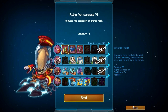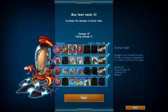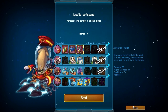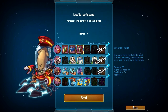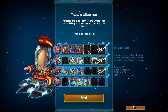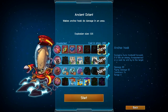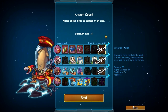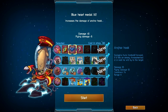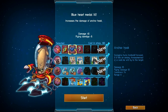We have the Flying Fish Compass upgrade here, which reduces the cooldown by two seconds, making it only a five second cooldown, which is really nice. The Blue Heart Metal increases the damage you do on impact, or the damage you do if you're firing it through creeps, which is also useful. The Mobile Periscope increases the range, which is always a big thing for me on those leashing attacks — things like Leon's tongue and the anchor, I always need that extra range. The Treasure Lottery Map gives your whole team an additional 15 solar whenever you kill someone with the hook. The Kraken Statue gives people an additional stun when you hit them with it. And the Ancient Octant gives an explosion in the area around where you hit your anchor, doing 25 damage rather than 10. I like to take the Flying Fish Compass, the Blue Heart Metal, and the Mobile Periscope so I can hit more often, hit a longer range, and hit harder.